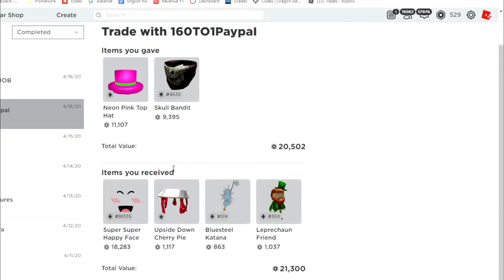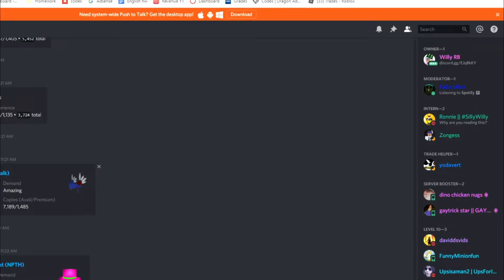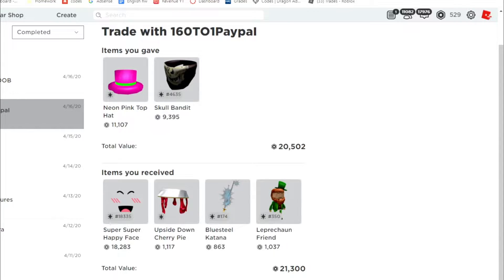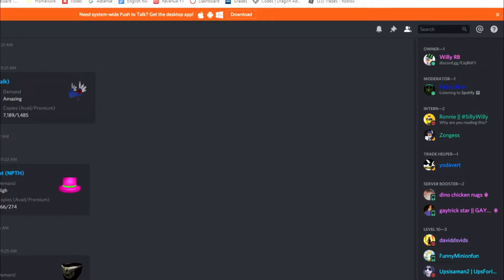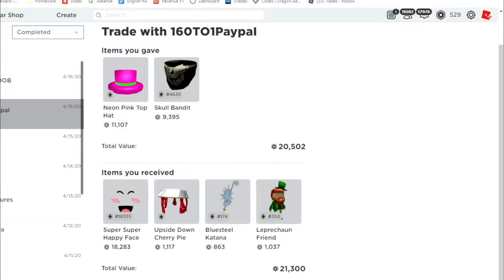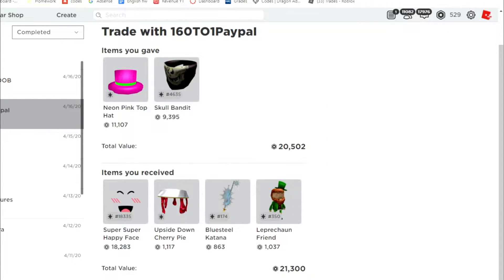Okay, you know what — we got Happy Face for equal. My math is so bad. Skull Bandit is still 12k. Oh wait, I know why — Neon Pink Top Hat went up! When I completed this trade, Neon Pink Top Hat was 14k. So yeah, that explains it. I've been making some really bad math errors — that's one of the reasons why trading is so hard right now.